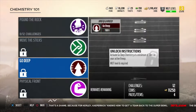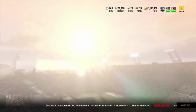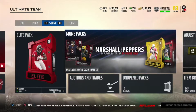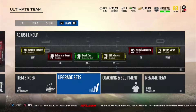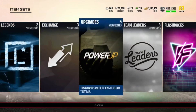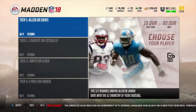You'll have a tier one trophy for Pound the Rock, a tier one trophy for Move the Sticks, and so on. Once you get the trophies, go over to your sets. If you guys want to spend packs, go ahead — I don't think these players are really worth it, but good luck to all you guys spending packs in the next 24 hours. Then you go to sets, and it's chemistry one-on-one, like I'm back in high school.